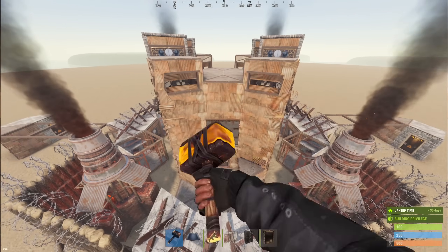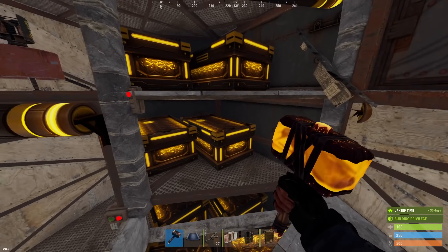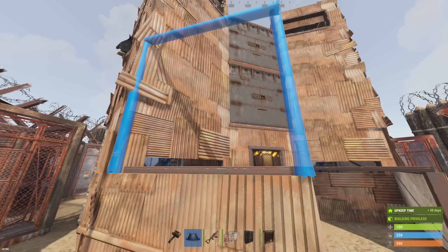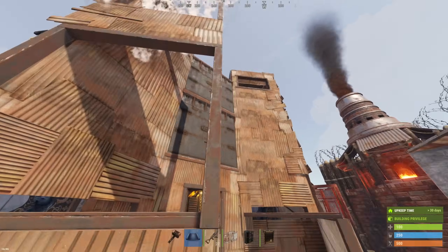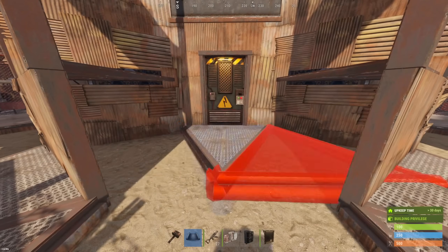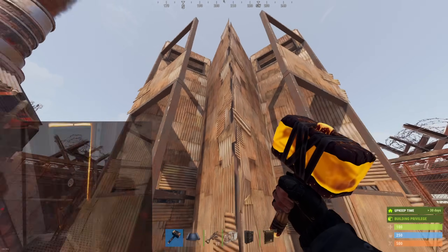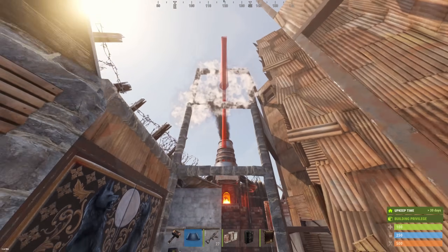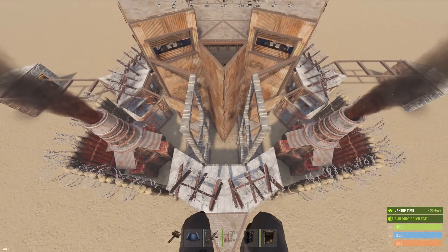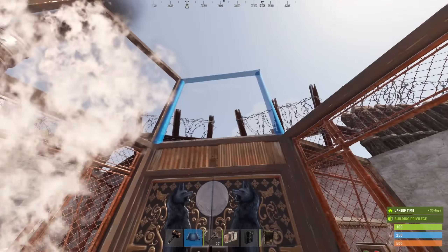We'll start building our shooting floor and roof by coming to this section and upgrading the back of each of our loot rooms in our open core. This was budgeted in the upkeep and build cost shown at the beginning of the video. After we've upgraded all of those, we can come back to these sections and put down a double door frame, a half wall, and then another double door frame. After we've got those down, we can put full honeycomb on this entire section and then replace that single door inside with a vending machine. Build up more stone frames on the square section three high. Then we'll come over to our wide gap section and in sheet metal we'll build up our wide gap frames.